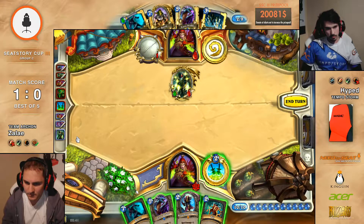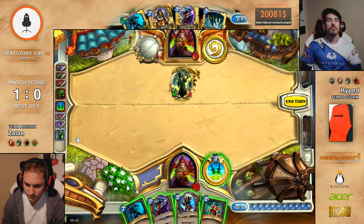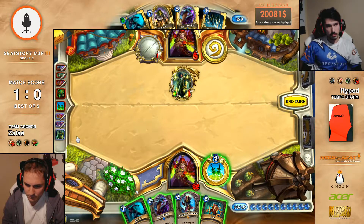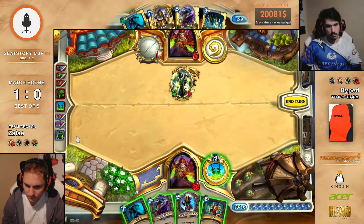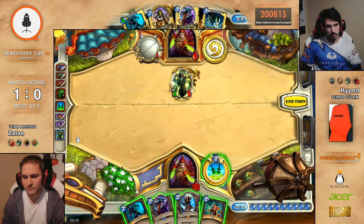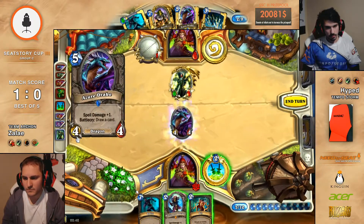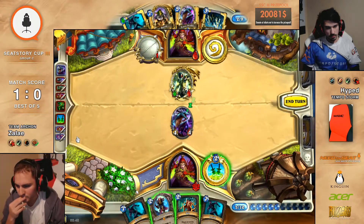You could even play the Thalnos and play the Dagger. You could even Sap the 6-1 — if you feel like you don't want to take 6 damage, you're so far ahead that you can Sap the 6-1. Azure Drake comes out. Second Sprint — one Sprint is good, two is most of the time a bit too much. Two Sprints is a race.